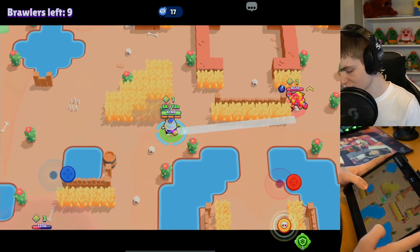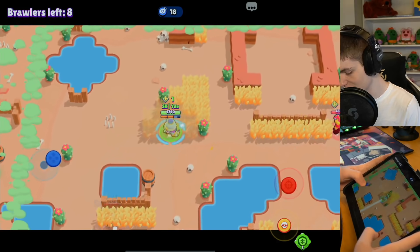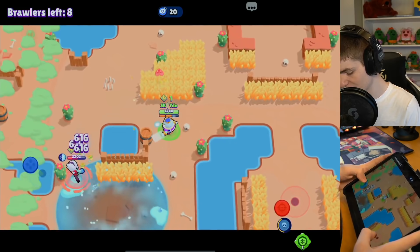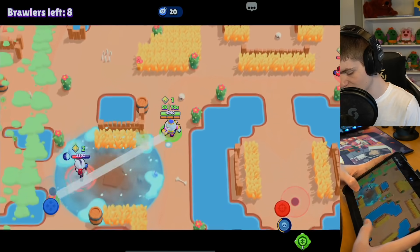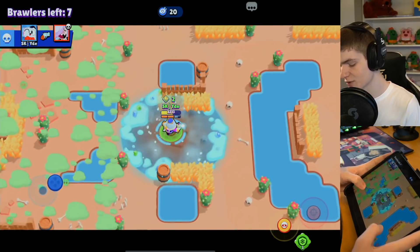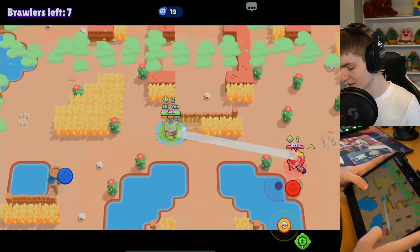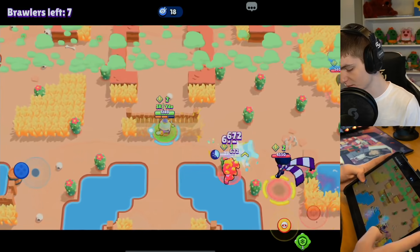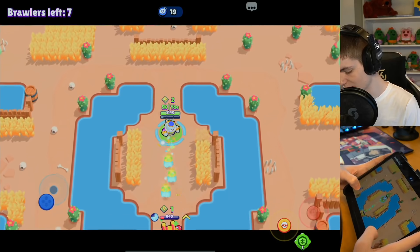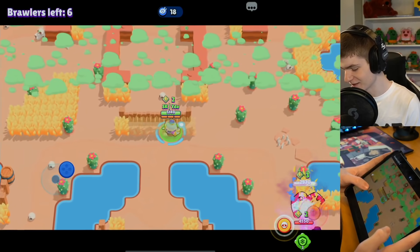We got the super now, just chilling in the corner. Everyone is kind of standing where they spawned so not much happening. Colette is taking a few shots on us. After the super, he's not really gonna be able to move around a lot. We can surely take him out here. Sitting at two cubes now, there's a bush on the right side - if he teleports in on us we can just retreat and we should be fine.